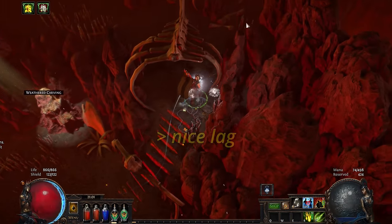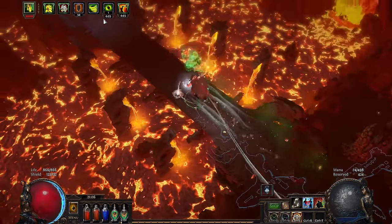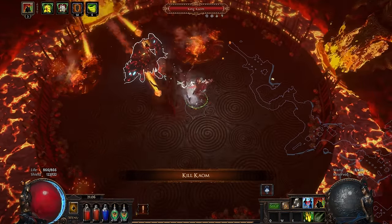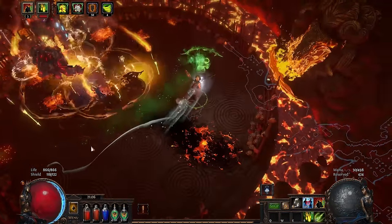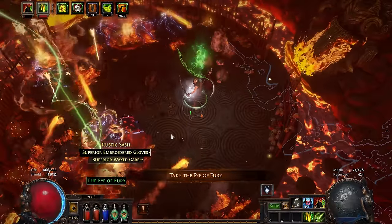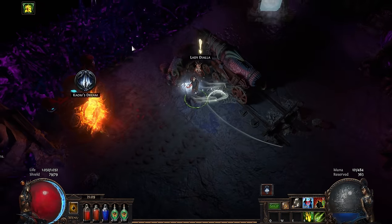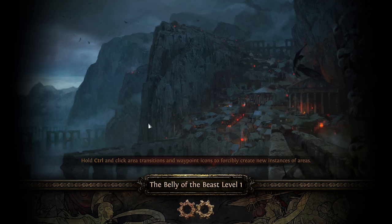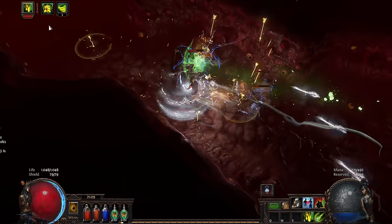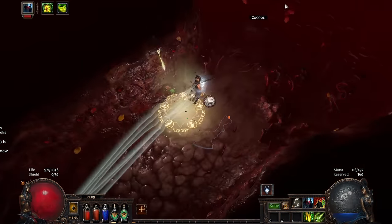Then I moved onto Kaom's Dream and fought Kaom, which seemed even easier — Artillery Ballista was the absolute god. Now with both Kaom and Daresso defeated, I brought the quest items back to Diala and she activated the machine that shot a massive laser. This opened an entrance into the Belly of the Beast. The story makes no sense if I explain it this way — I don't even understand the full story with 6,500 hours. It's fine, we'll move on.